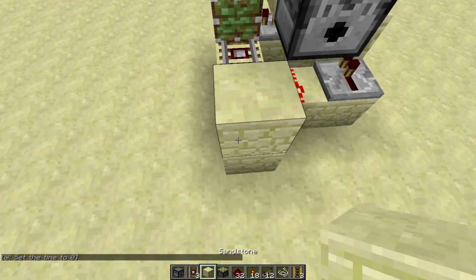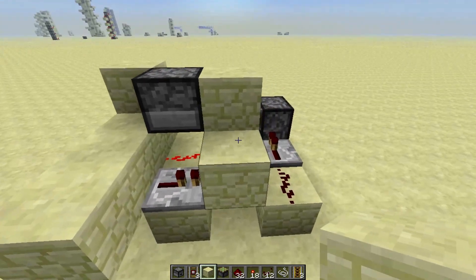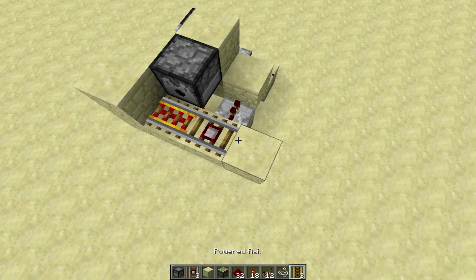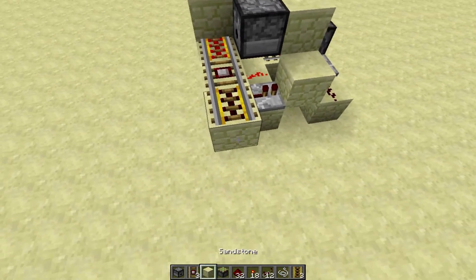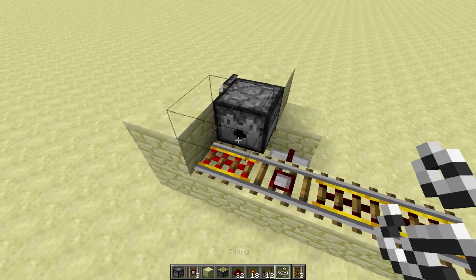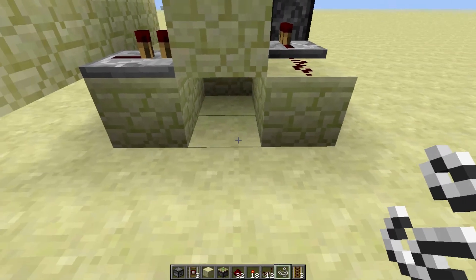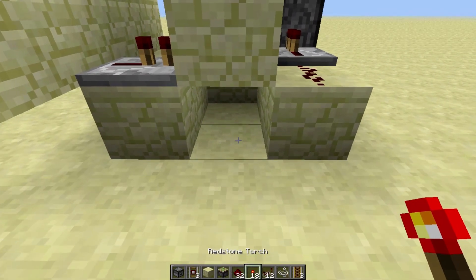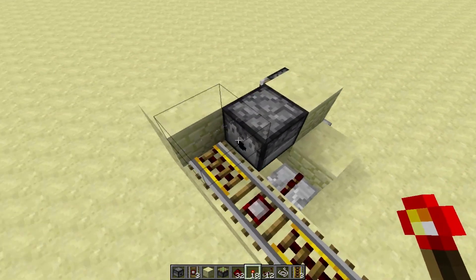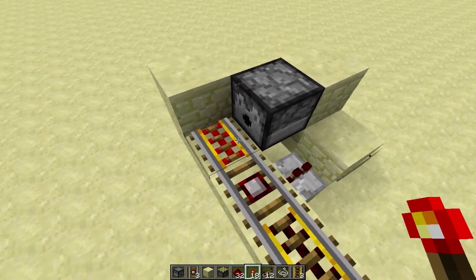Then go ahead and build your minecart boarding area. To actually activate the system so it will work perfectly, you just need to place your powered rail, your detector rail, and then your powered rails that will go to the next area. Then place your string on top of the powered rail. Then go to this block right here — it doesn't matter which one — and place a redstone torch underneath there. Or you can put a lever on the side, place it, and then remove it.